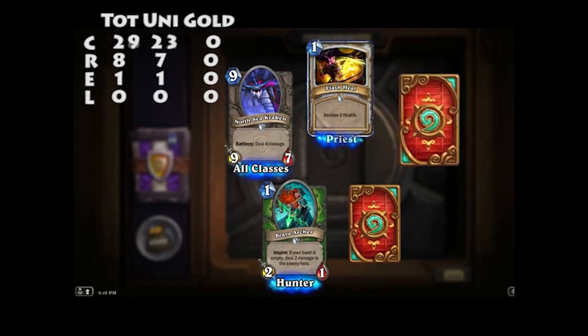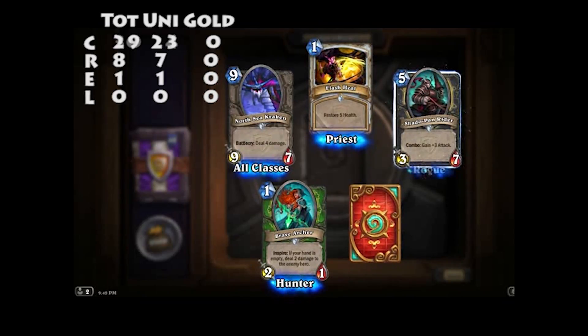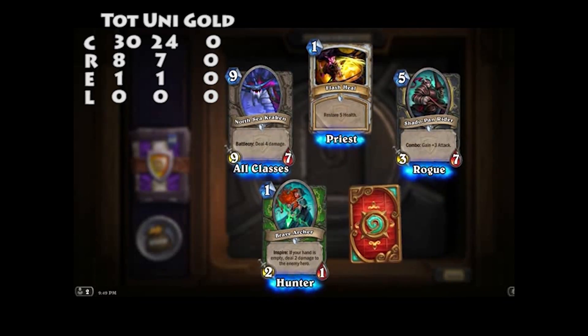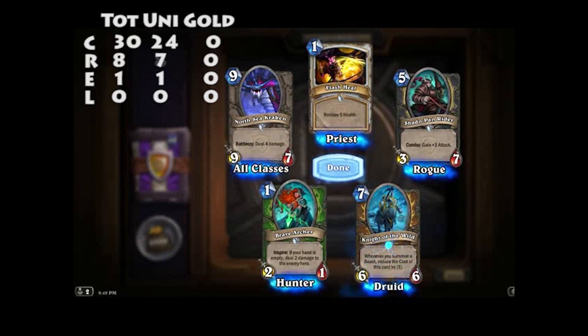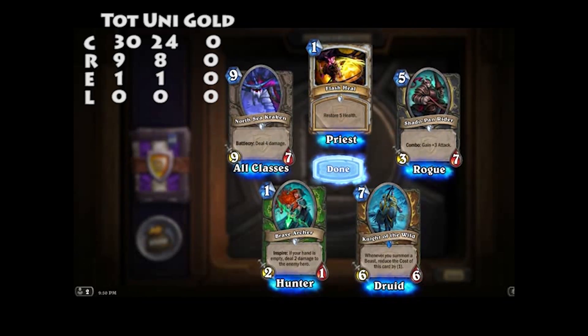North Sea Kraken, Flash Heal — quite a good card actually. Got a Shadowpan Rider. I did all my Shadowpan stuff, finished that yesterday. I'm a Shadowpan Rider, you could say. Knight of the Wild — whenever you summon a beast, reduce the cost of this card by one.